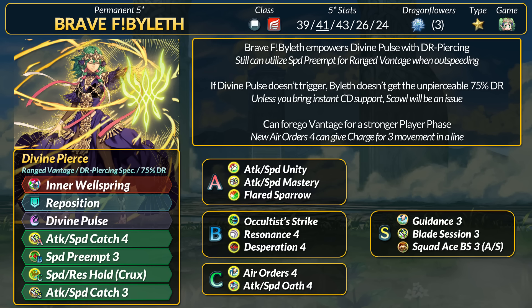For Sacred Seals, you can double up on Catch, go Attack and Speed Solo, or maybe something like Squad Ace for HP. For non-vantage playstyles, Byleth could run Flared Sparrow. She has Canto 1 to retreat, and more true damage is nice.